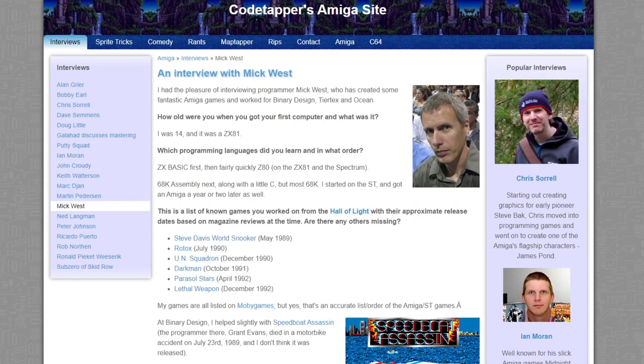In this video I'm going to look at some of the games written by games developer Mick West. Mick came originally from the UK and moved to the US. He's most famous for his work on the Tony Hawk skateboarding games, but for this video I'm going to be looking at the Amiga games that he made between 1989 and 1992.